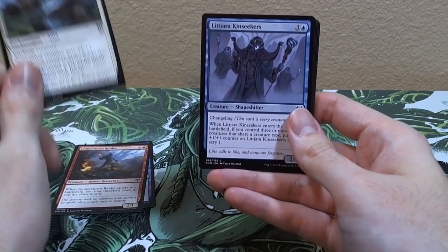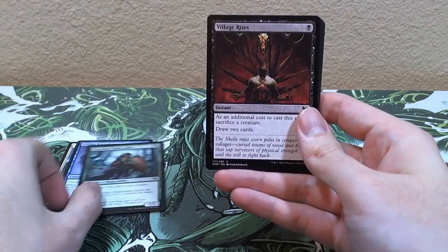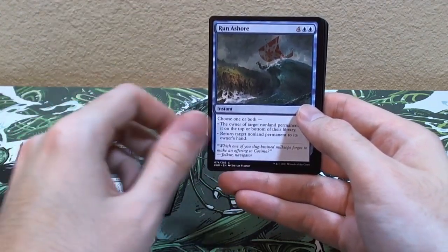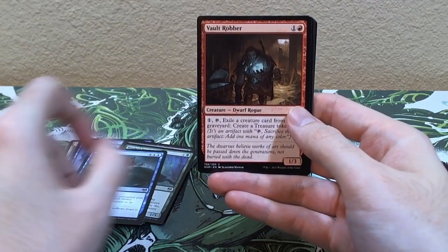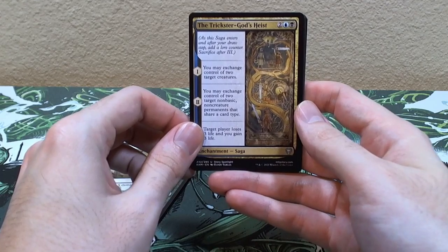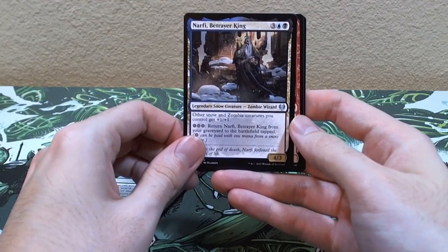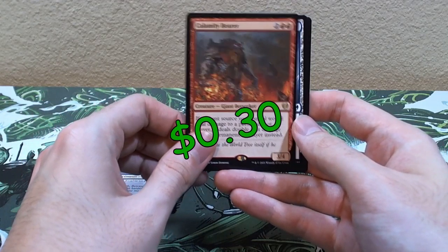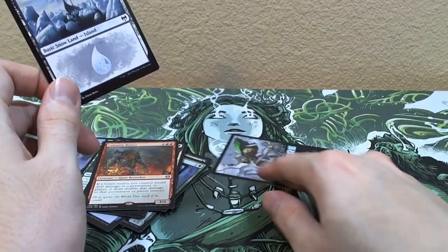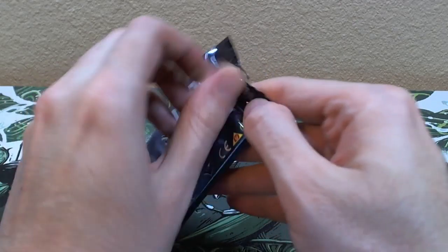Pack five: Depart the Realm, Emmerсyn Raider, Valor of the Worthy, Littjara Kinseeker, Guardian Gladewalker, Village Rites — pretty sick art for a reprint — Masked Vandal, Run Ashore, Vault Robber, Iron Verdict, Trickster God's Heist, Blizzard Brawl, Nefarious Betrayer King, and our rare is Calamity Bearer. With a snow-covered island and a jump card — get out of here.